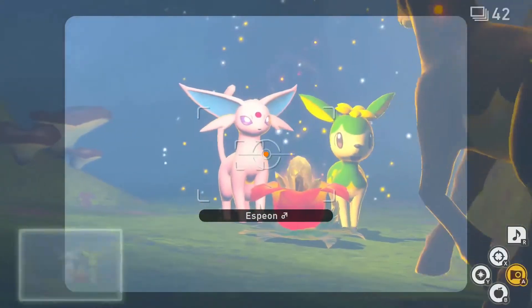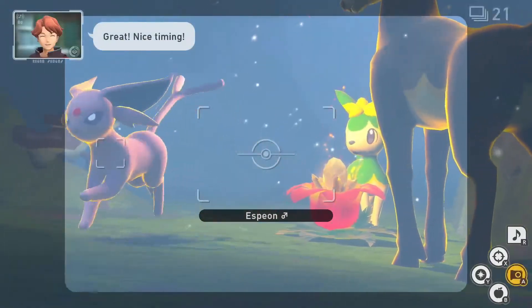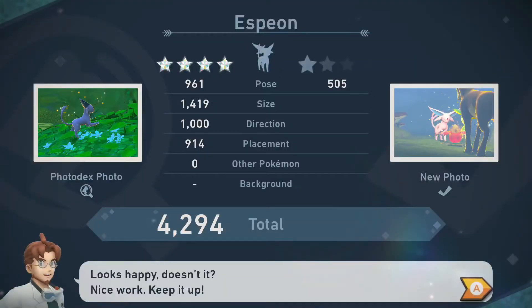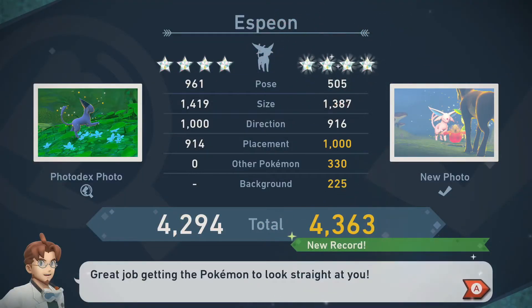And finally, 4 star. Repeat the 3-star process for the last time, only this time wait a little bit after the Espeon and Deerling celebrate for a Sylveon to jump down from behind you and celebrate with them. While all 3 Pokemon are celebrating, hit the Espeon with an Illumina Orb and snap your pictures for the final Diamond Stars.